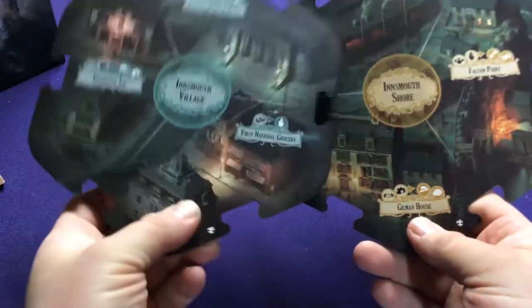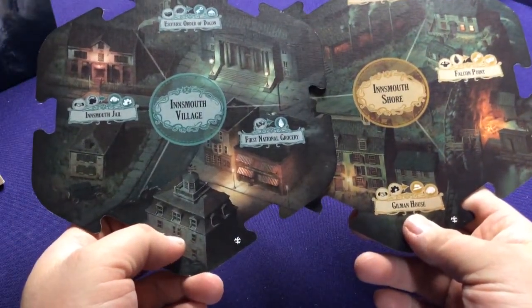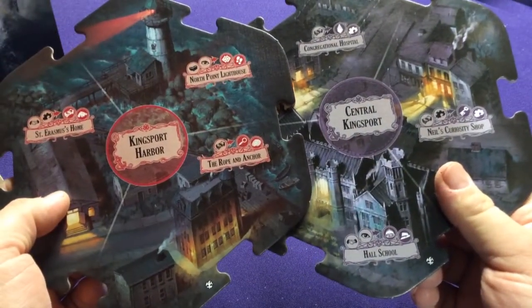Basically, you can play either the Innsmouth extra content or the Kingsport extra content — sort of like two different areas. Alright, let's look at our brand new investigators.